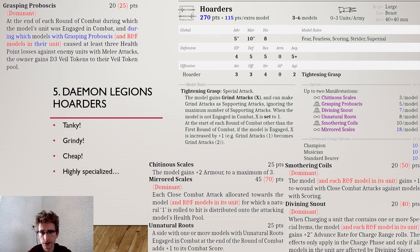Natural Roots is really nice on a small unit, but on a bigger unit it shouldn't come to a position where one combat rest matters too much. Smothering Coils gives plus 1 to wound against models with scoring, effectively taking your Hoarders from Strength 4 to Strength 5 — a big difference that greatly improves your damage output.